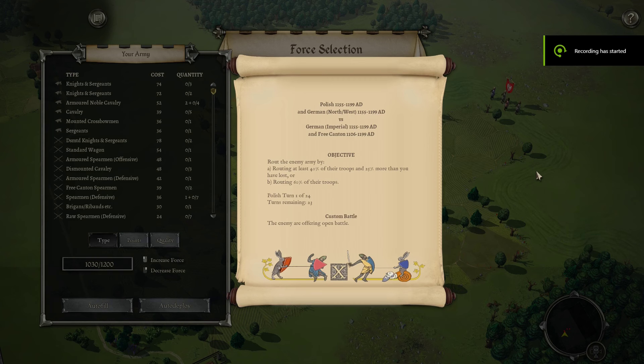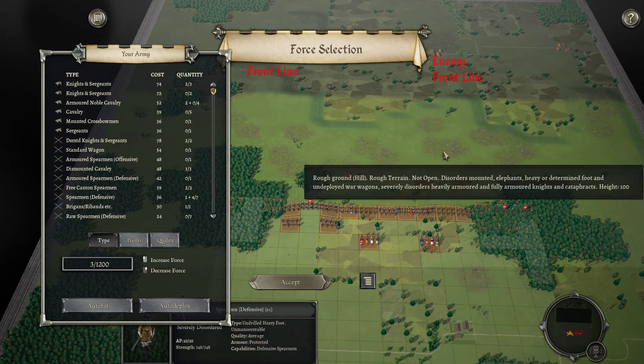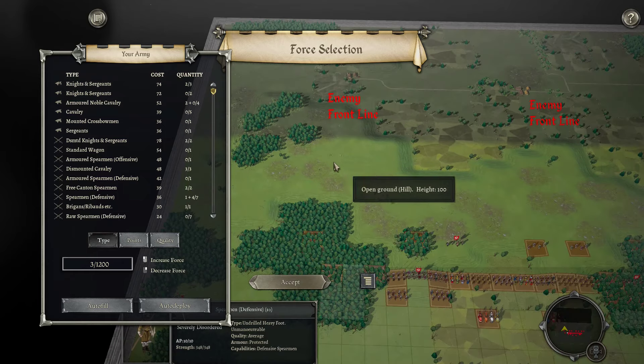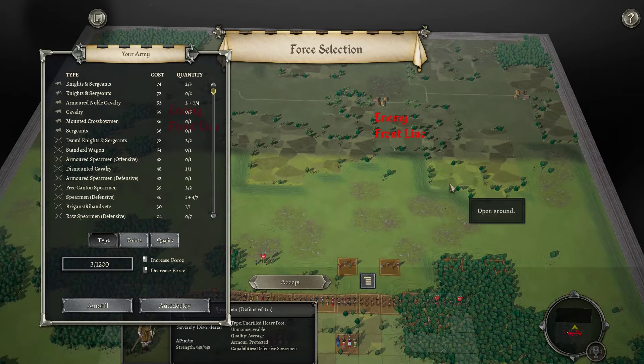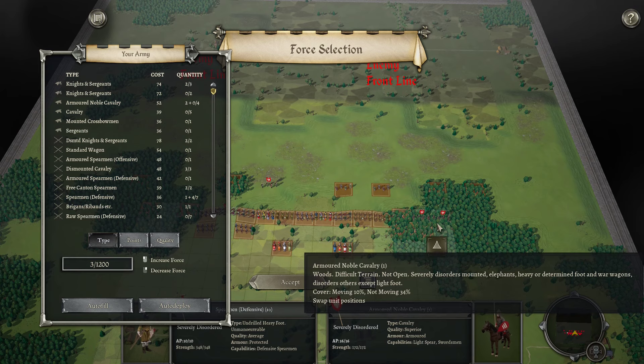Hello everyone, welcome to another Field of Glory 2 Medieval Multiplayer Battle. This is a mirror match against Hutu Lobby. I have the Polish with German Northwest allies versus the Imperial Germans with Free Canton allies. Pretty rough ground in the middle with a big hill between us. Forests on the flanks on the left, much more open on the right, though still not enough for me to really want to get too much of the cavalry.